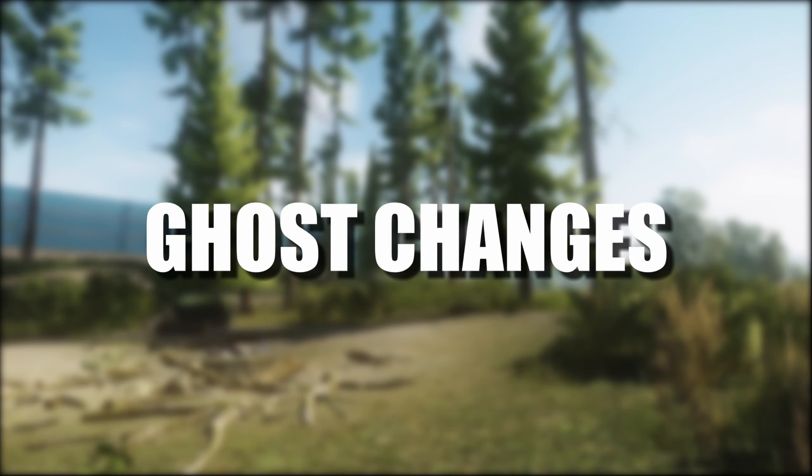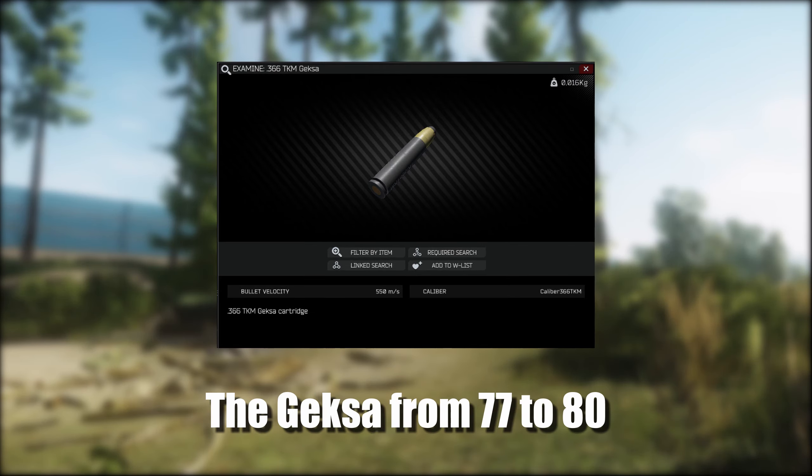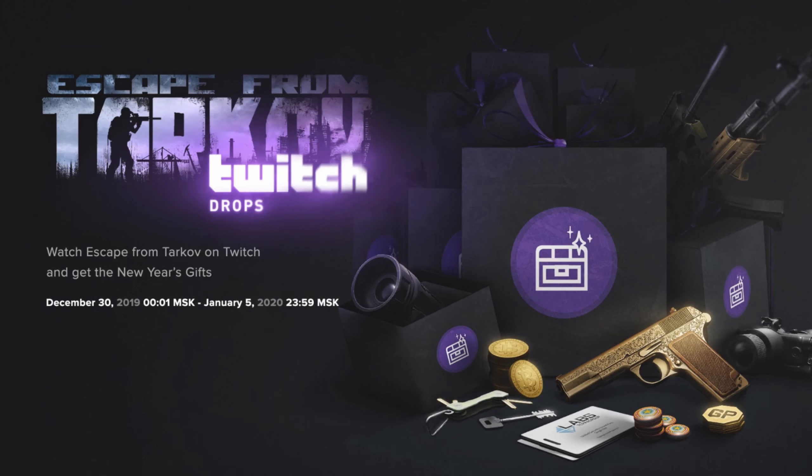Now on to stat changes: the penetration for the .366 EKO has been changed from 26 to 28, the .366 GEXA damage has been changed from 77 to 80, and the .366 FMJ has had its damage changed from 71 to 73. The penetration value for the M80 round has been changed from 45 down to 41.